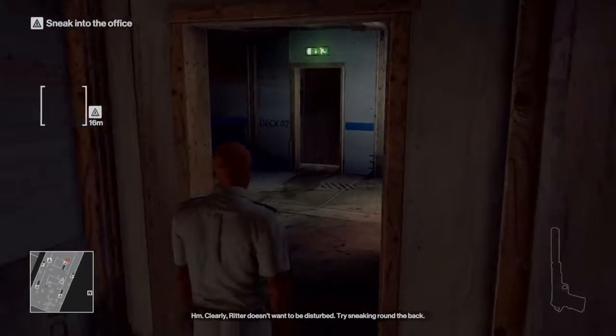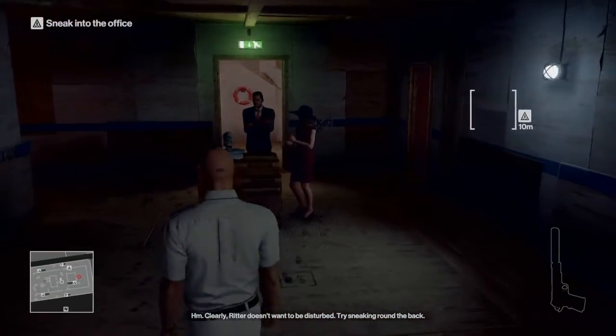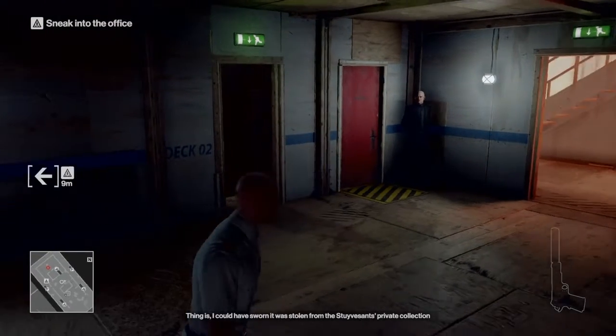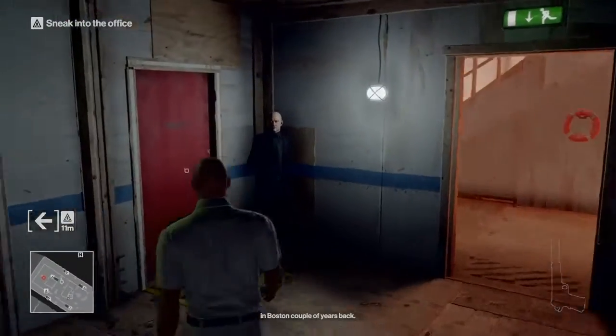Come over to me, I'll serve you. Excellent timing — I just had the computer set up in my office. Shall we? Yes, please. Sounds like Ritter is about to have a private meeting with the gentleman in white. So now what? I guess follow him. He's got two people following him now. I'm not gonna be able to go in there. Clearly Ritter doesn't want to be disturbed — try sneaking around the back. Bitch, shut the hell up.